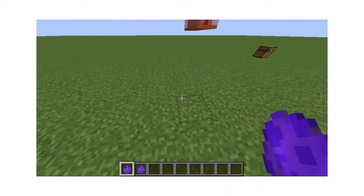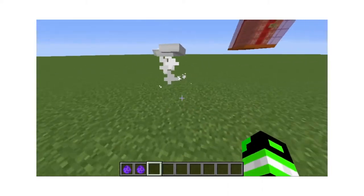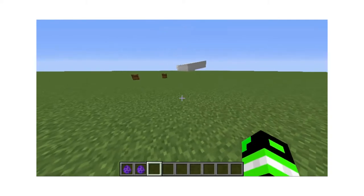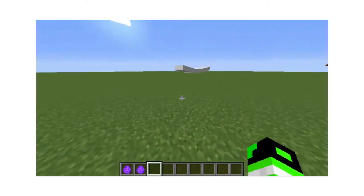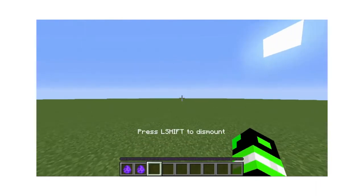To place the hoverboard, you just place it on the ground. This is what the hoverboard looks like — it follows me around. To get on the hoverboard, you right click it.